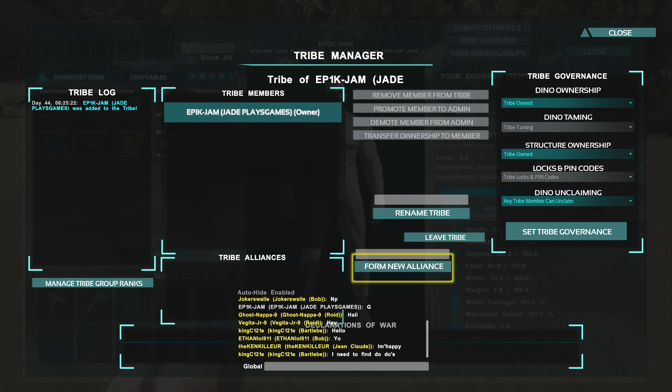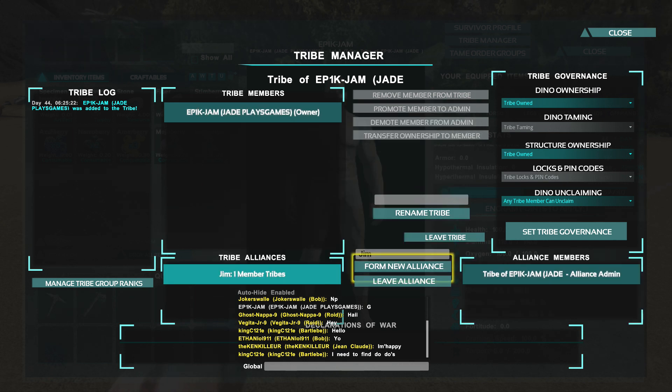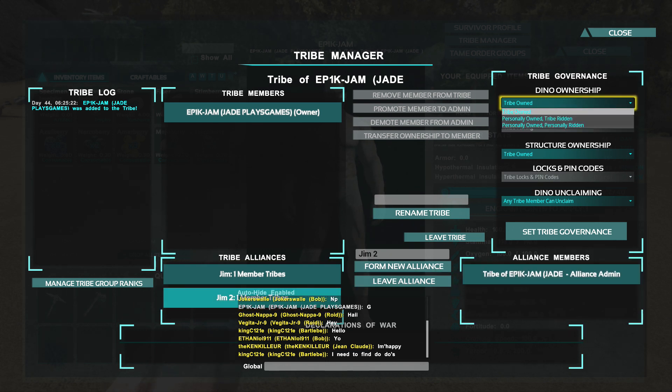The other option is the Tribe Alliance box — this is probably the best bet so you don't have to lose all your stuff. It has been very glitchy and some people say it doesn't work, but others say it does. Simply name your tribe alliance something, form a new alliance, and you can see tribe alliances listed — for example Gym One and Gym Two — and this stops you losing everything when you want to cooperate with another tribe.